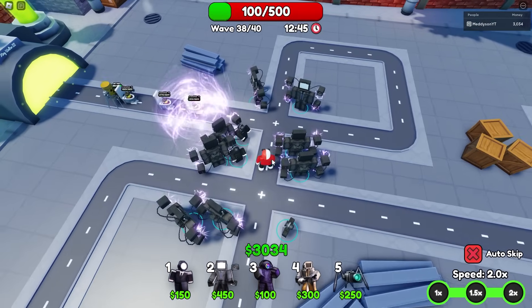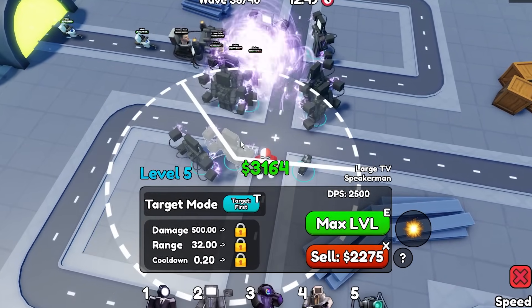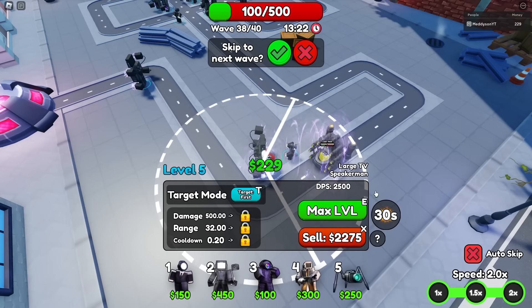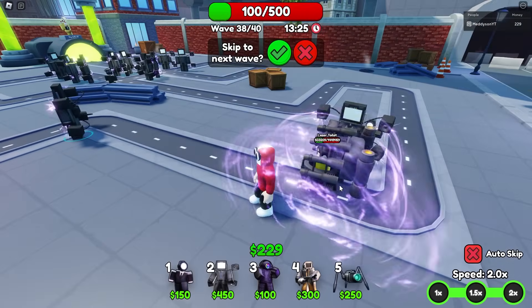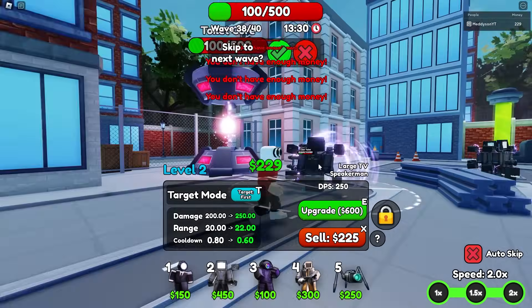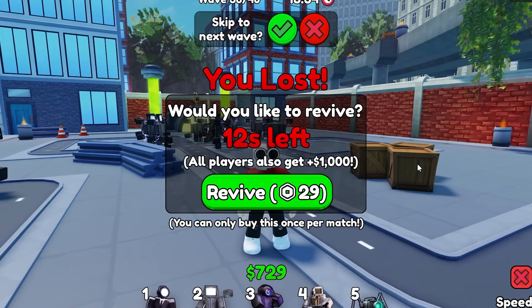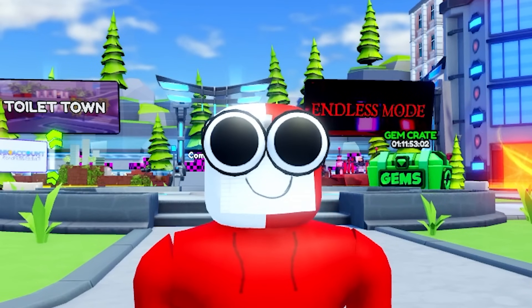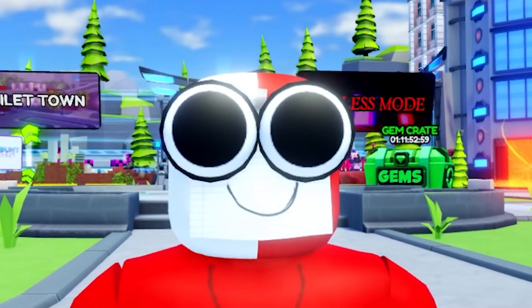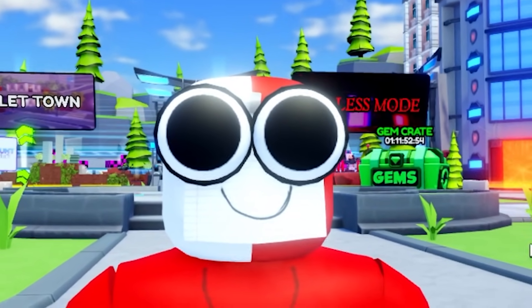Abilities, you actually need to help me this time — abilities, abilities, abilities. Come on, do something please. Oh, that's got through. Wave 38 — you know what? That's not too bad. I'll take that. But there we have it — this team could beat every single game mode in this except two waves of insane. Good going team!